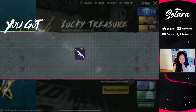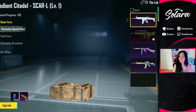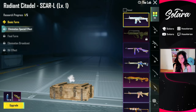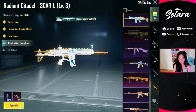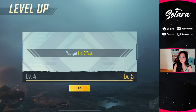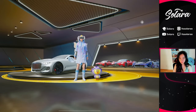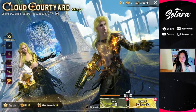We got the radiant citadel scar L. Let's go to the workshop — I'm actually going to upgrade this, why not, I do really like this gun skin. Final form, we got the elimination broadcast and the hit effect — very awesome. Now I do want the famas skin, but that was a really fast opening. We're going to go over everything at the end.